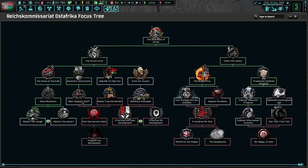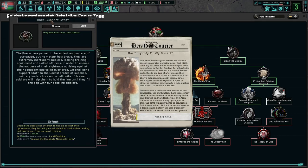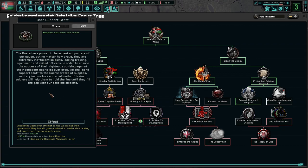I do want to expand the mines - support staff would be nice though. Let's do that one to give the bonus for the land auction. The Boers have been proven to be ardent supporters of our cause, but no matter how brave they are, they are extremely insufficient soldiers, lacking training, equipment, and skilled officers. In order to ensure the success of the righteous uprising against the decadent capitalist overlords, we shall send support staff to the Boers - creating supplies, military instructors, and small units of trained soldiers to help them hold the line until we fill the gap with our baseline soldiers.